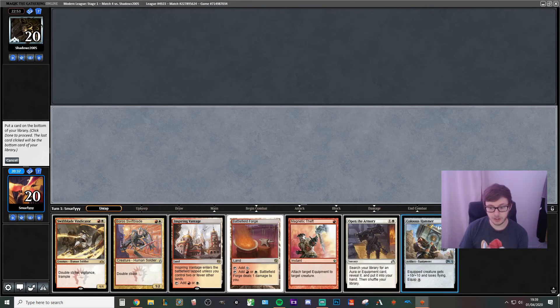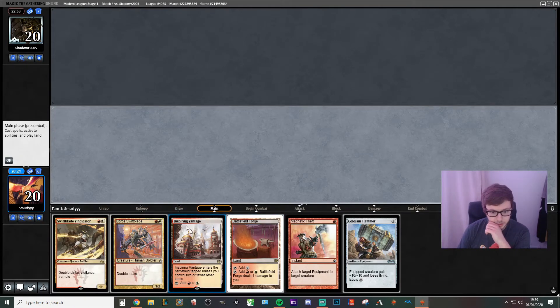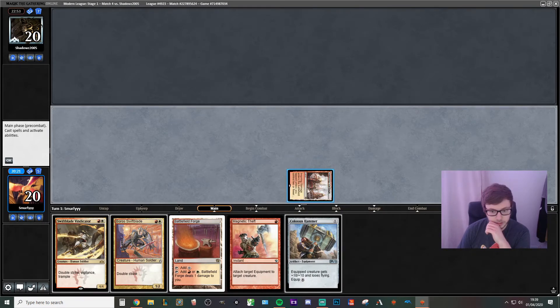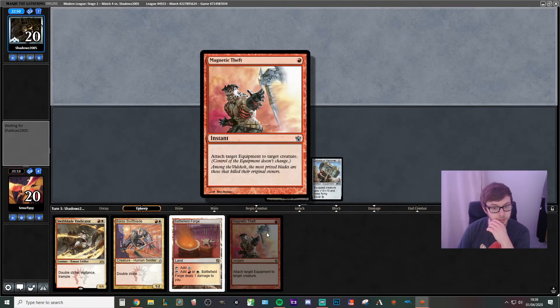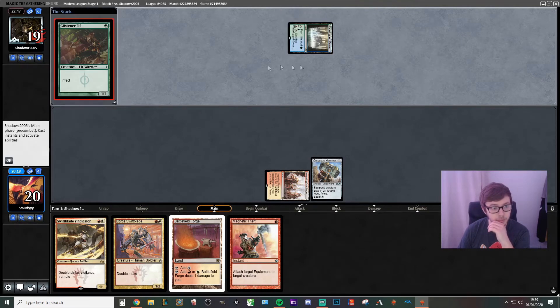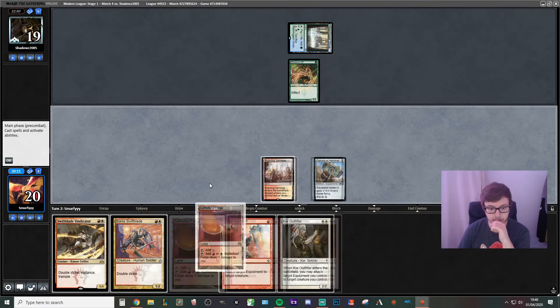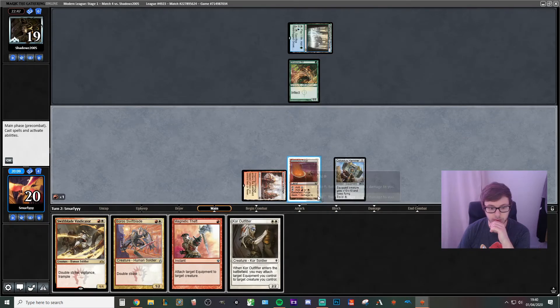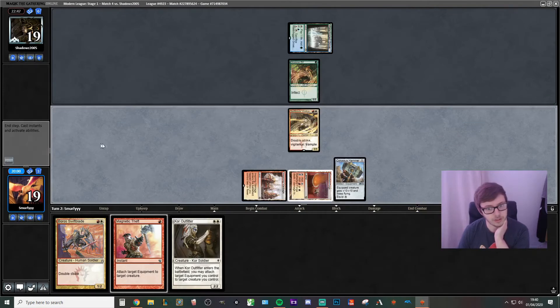We've got two of the hammer, two of the creature, and one of the equip — so we'll get rid of Open the Armoury. We'll lead off with Inspiring Vantage into the hammer and pass the turn. Normally we don't want to play the hammer, but because we've got Magnetic Theft we do want to play it. Also we want to go around Spell Pierce. We're going to play one of each — the one with Trample. If they don't have Dismember, we possibly could just kill them next turn.